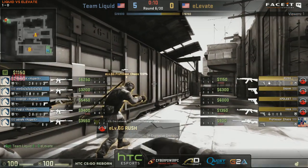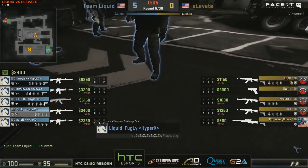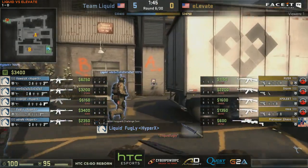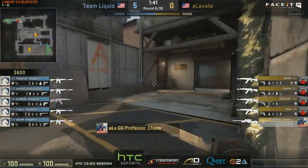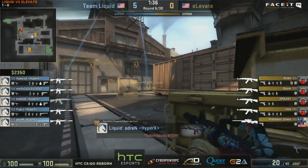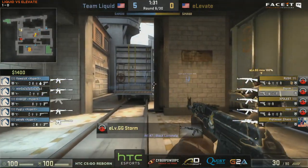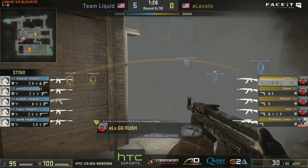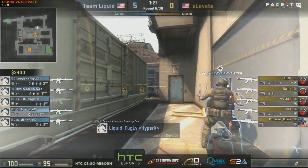Liquid kicking things off well, and the clutch from Nitro was so important. As the CTs you do not want to give a single round to the Ts. The economy is insanely important as a CT on this map. As soon as the Ts get the better guns, you can't really play with the setups you want as the CTs because you don't have the cash. They can run at you and just run all over you. So we'll have to see what they can do against this AK buy, and also the orb on Professor Chaos.